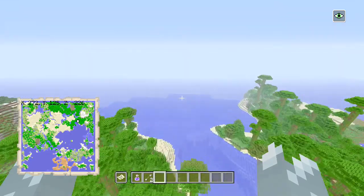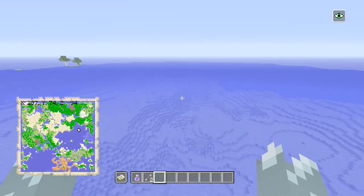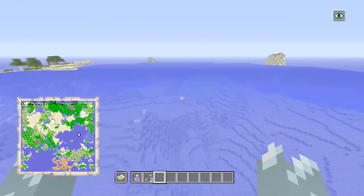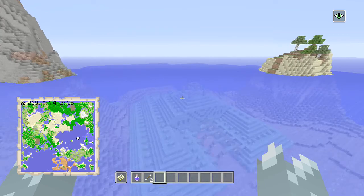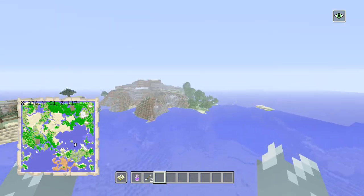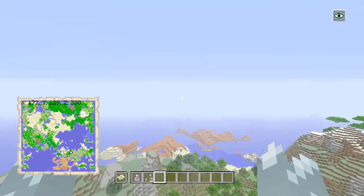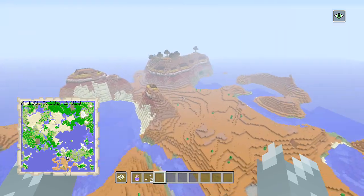Last but not least, if we fly this direction while we've got the particle effects on from our night vision, you should be able to see the second ocean monument. So if you get bored and you've killed the first one, head over this way and kill the second one. There it is right there. Thank you very much for watching, I hope you've all enjoyed, and I'll see you in the next one - here's the mesa one last time, bye bye!